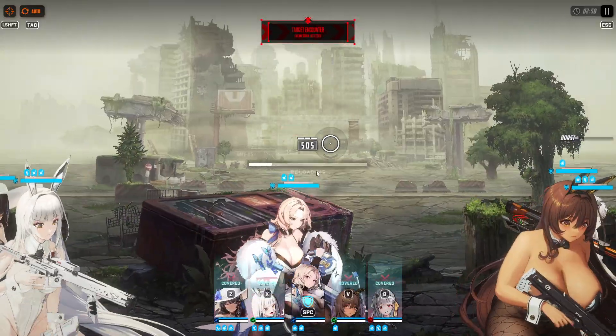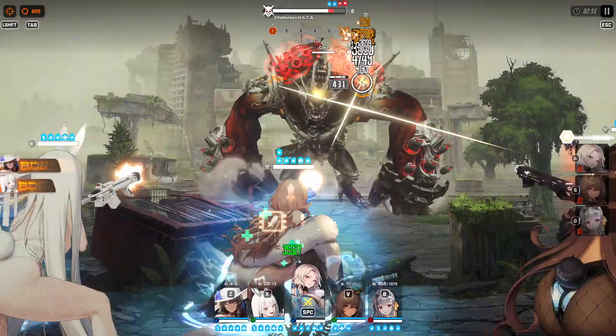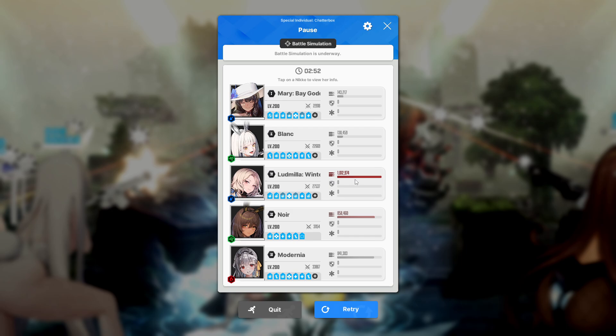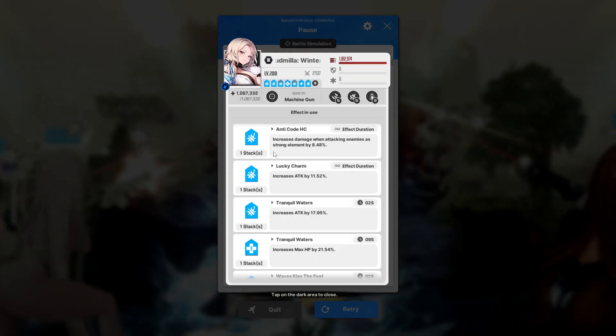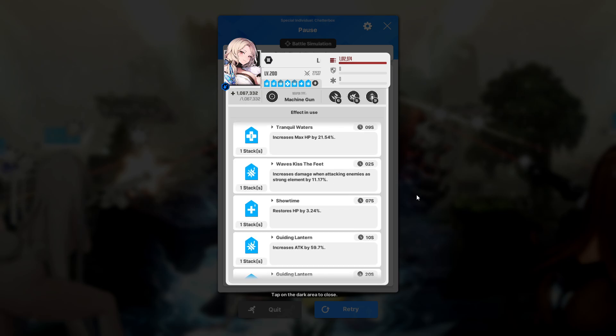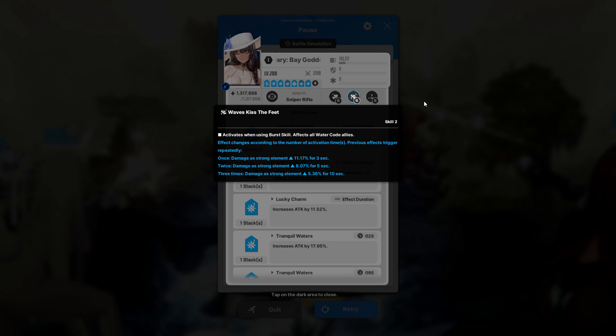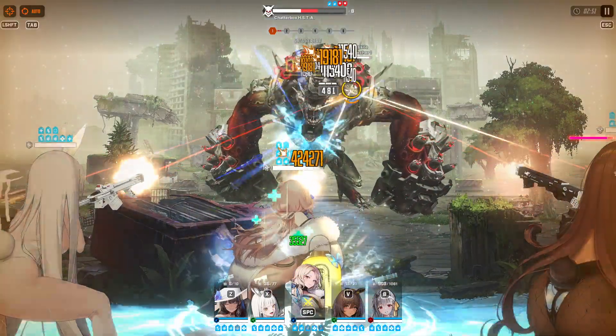When we use the burst skill we're going to have a lot of buffs. Let me show you guys all the buffs active right now. We have the strong element buff — this one is coming from our code, not from Summer Mary. But this one right here is coming from Mary, so that's very good. It only lasts three seconds, but that's fine.